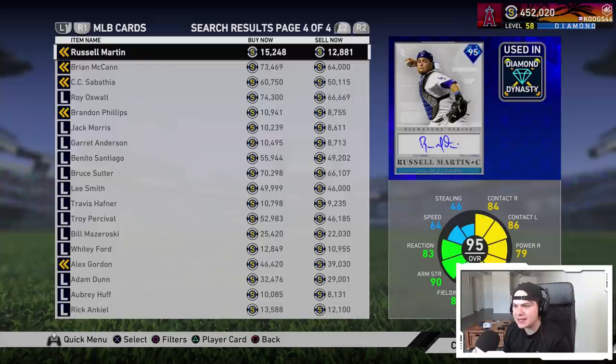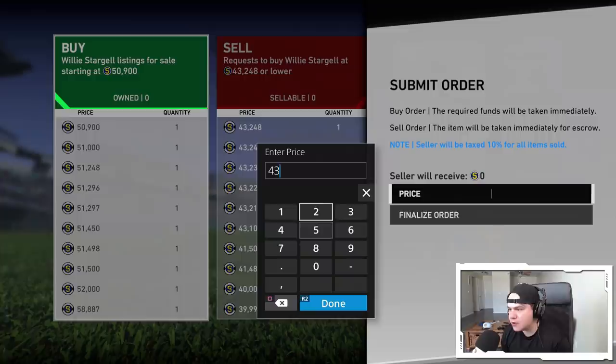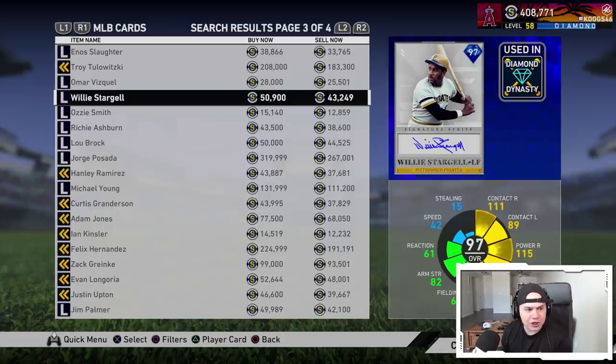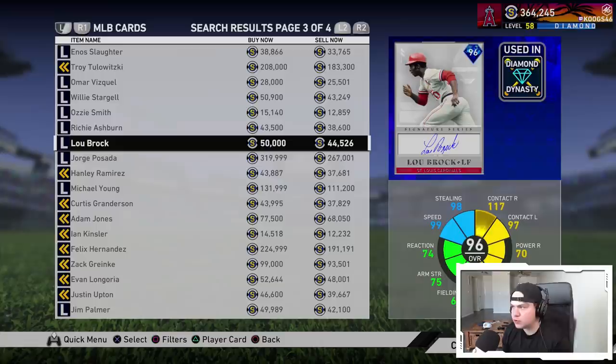So one more win in the event, and then I need to get six signature series cards off the market. I'm going to put in buy orders for the signature series cards that I need. One of the first ones we're going to go after is Willie Stargell — he's only going for a 43.2k buy order, so 43 to 49k. We're going to see if somebody sells him to us. Then we're going to go after Lou Brock, who is currently at about 44k sell now. We'll put in that buy order. So we've got two orders up, then we're going to go after CC Sabathia — he's about 50 to 51k.